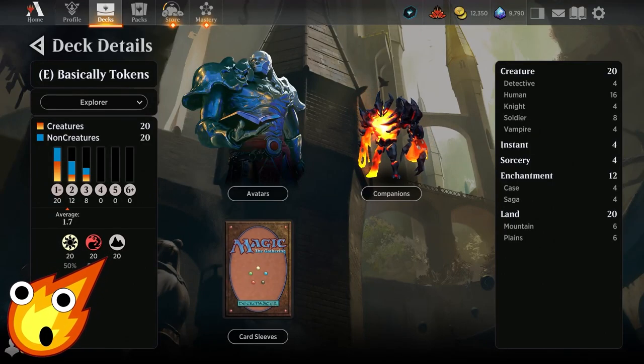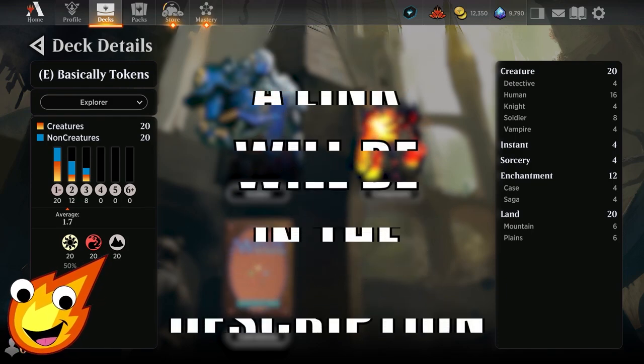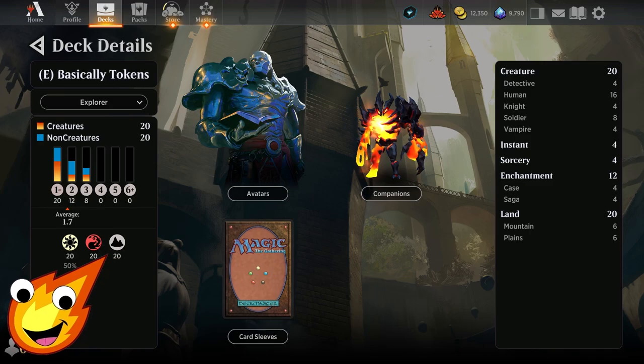We have to talk about the stats of the deck before we dive right into it. Our tokens deck today is going to be Boros colors of white and red. We have an average mana curve of about 1.7. We're rocking 20 creatures, 4 instants, 4 sorceries, 12 enchantments, and only 20 lands.